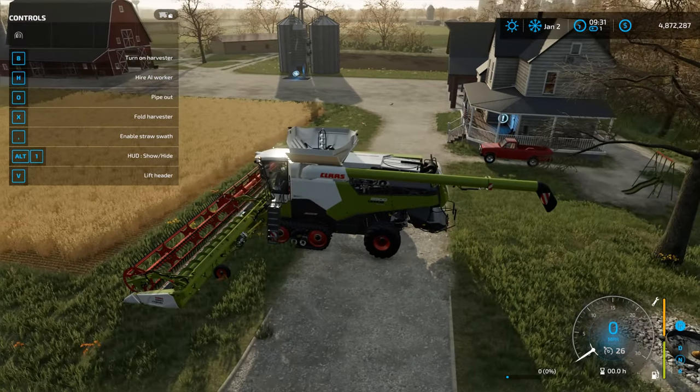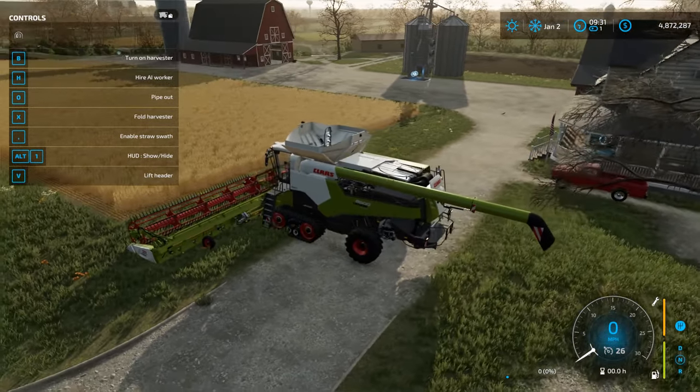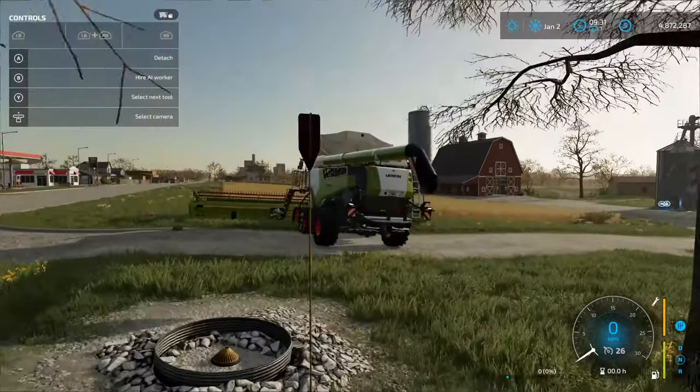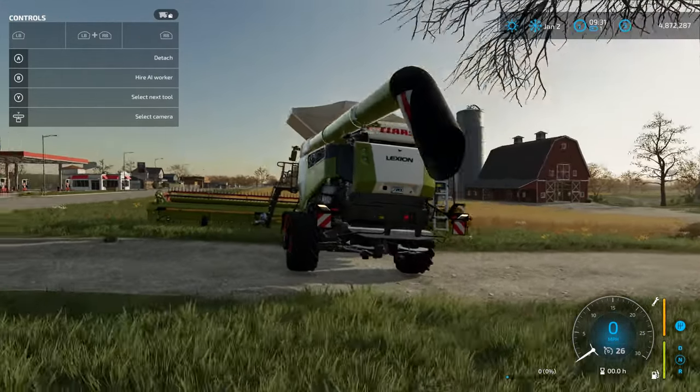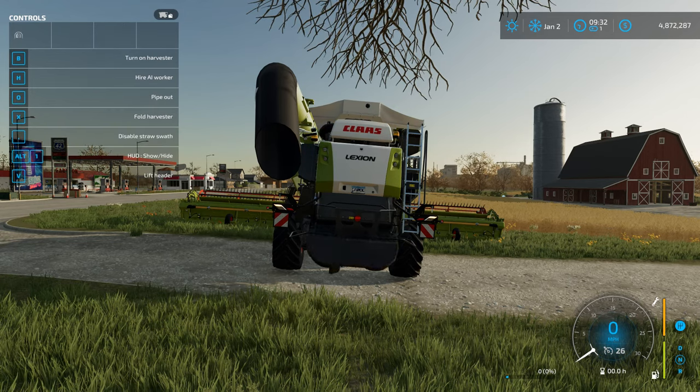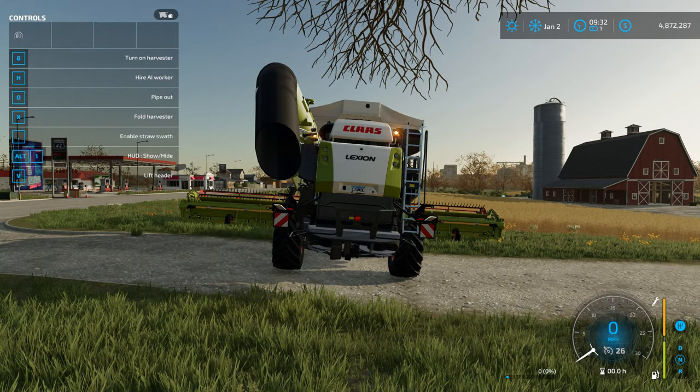Let's go ahead and turn our harvester on. At this point you can either enable or disable straw swath — you can do that by hitting the comma key. If you have the right kind of harvester, your tailboard will change when you enable and disable your straw swath. So that means mine is enabled, and when the tailboard is up, that means mine is disabled.